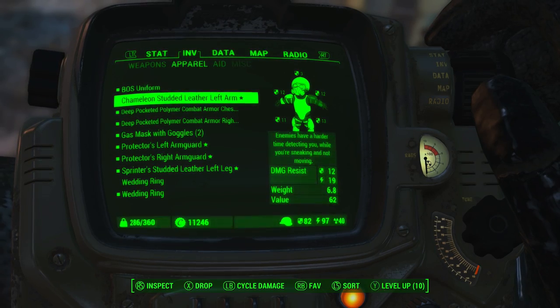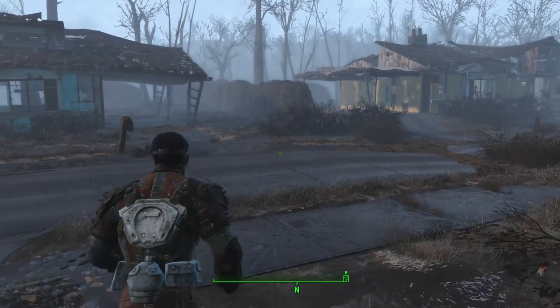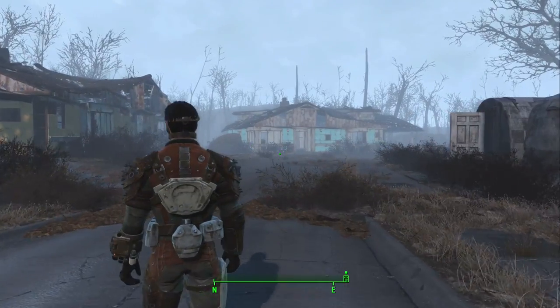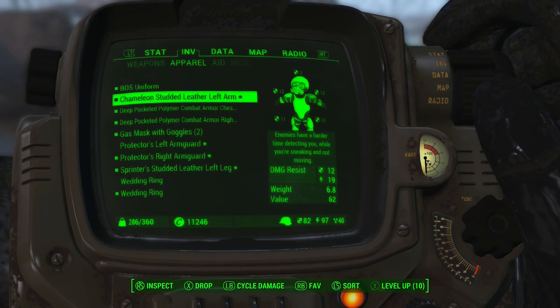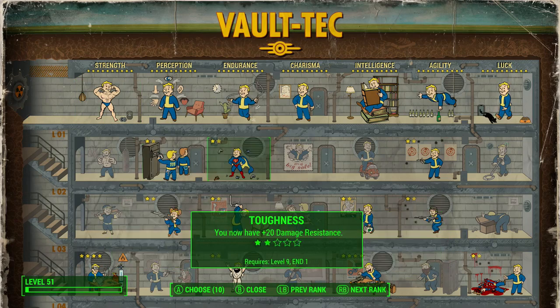Aside from that, you're also going to need power armor with the stealth boy mod on it, which goes on the torso piece. Or you're going to need a piece of normal armor that has the chameleon legendary perk on it. Both of these things will make it so when you crouch while standing still, you go invisible.